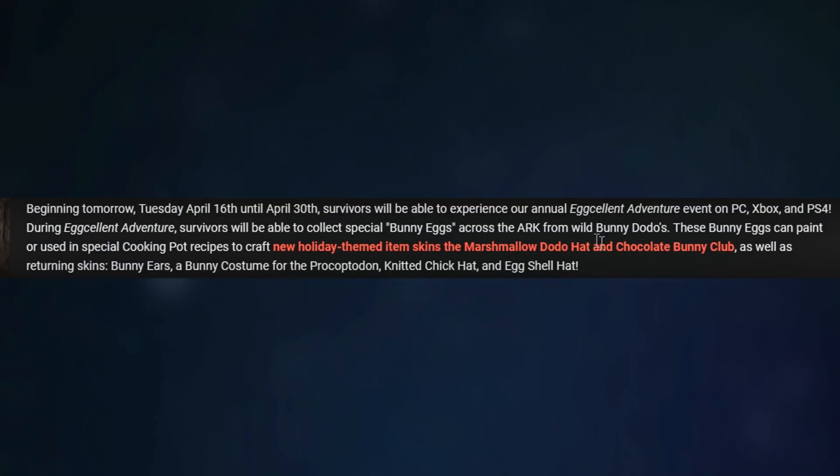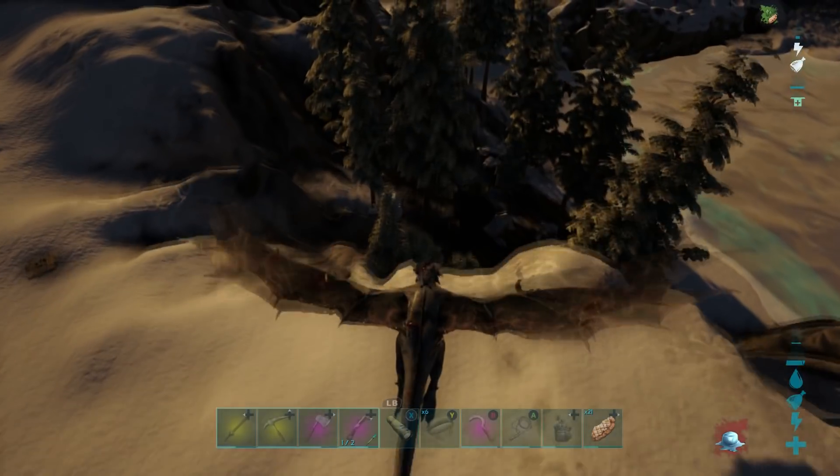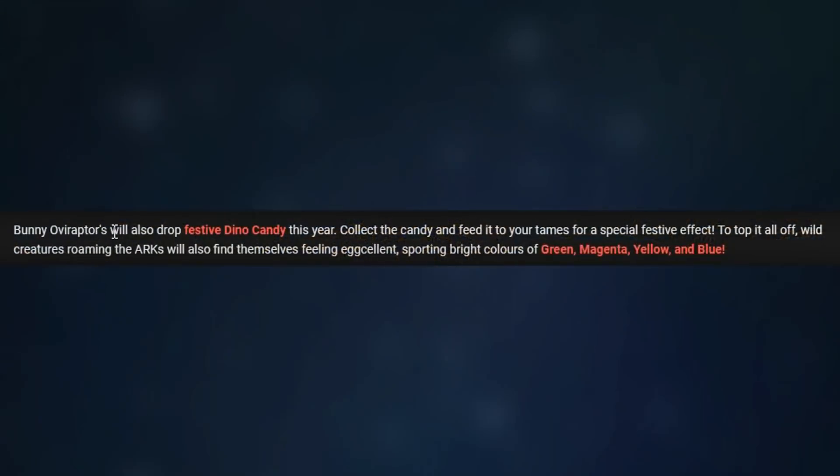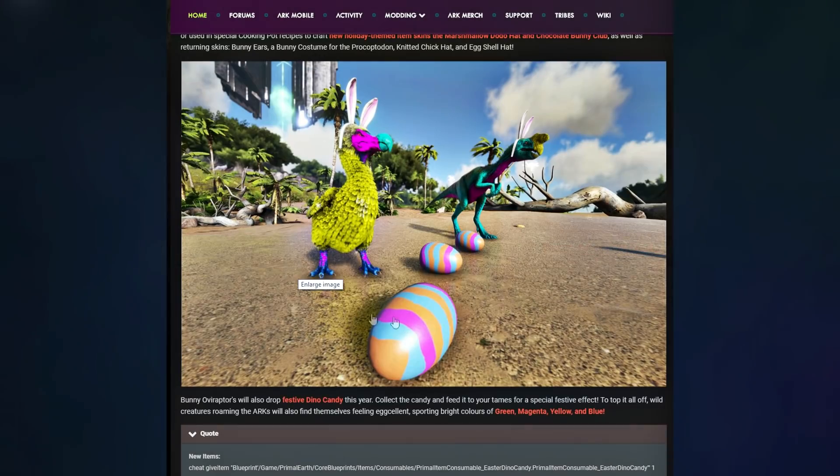It says that survivors will be able to collect bunny eggs across the map if you find bunny Dodos. With these eggs, you can either paint them, or they can be used in a cooking pot to craft the new holiday-themed item skins — the Marshmallow Dodo Hat and the Chocolate Bunny Club — as well as returning skins: bunny ears, a bunny costume for the Procoptodon, Knitted Chick Hat, and Egg Shell Hat. The Bunny Oviraptors will also drop festive dino candy this year. Collect the candy and feed it to your tames for a special festive effect. Wild creatures roaming the ARK will also find themselves sporting bright colors of green, magenta, yellow, and blue.